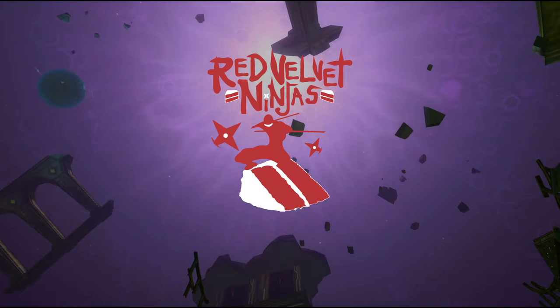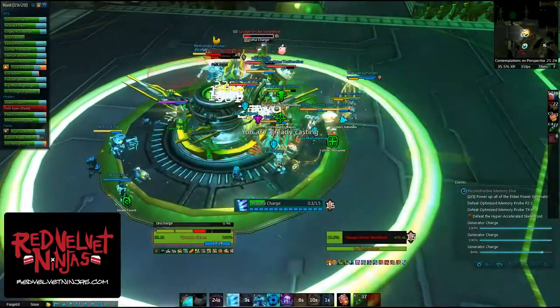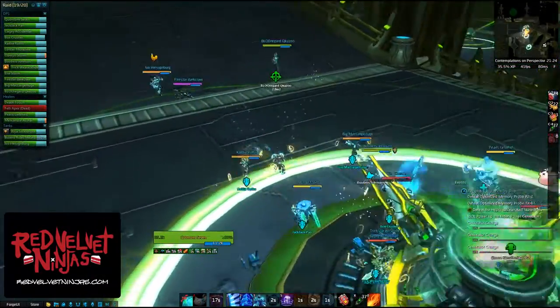Welcome to Red Velvet Ninja's Guide for the Logic Wing in Datascape. To skip to a specific boss, please select one on the screen right now, or just sit tight. Logic Wing: essentially, you run around and kill trash near the generators to fill them up. Clear the trash and fill the generators first, then come back for the bosses.